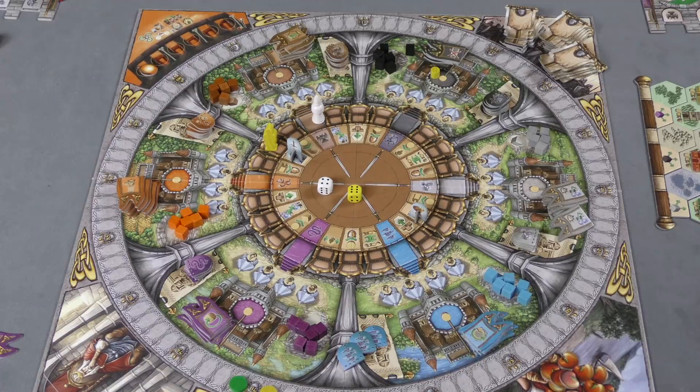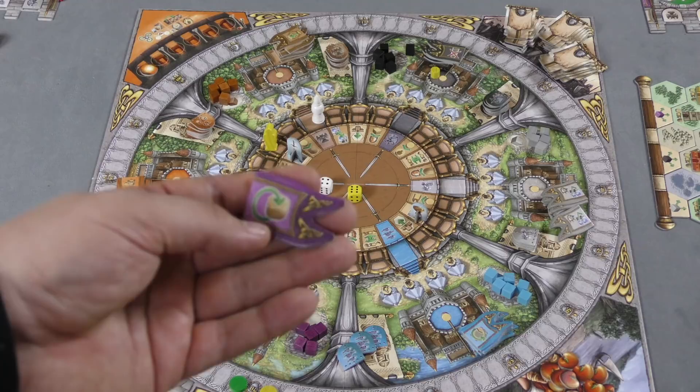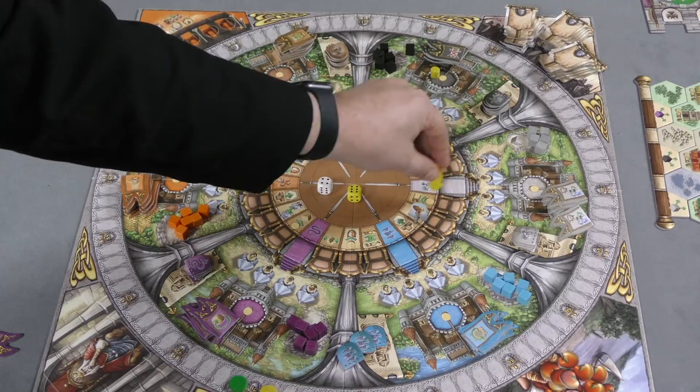You can use an apple to change a die to whatever you want. You can also spend flags to manipulate dice — one lets you flip the die to the other side, one lets you use the action of somebody else's position after you move, and the brown one lets you slide all the way across the board after moving and take the spot on the other side.